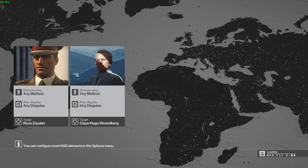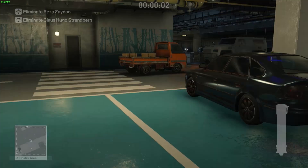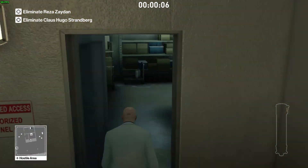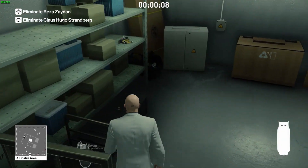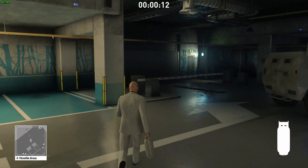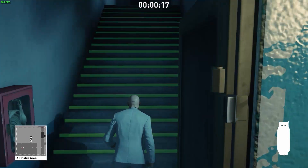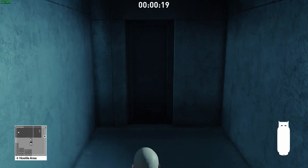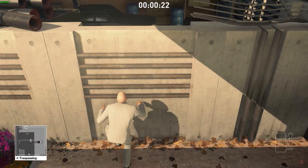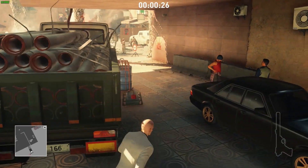Right at the beginning of the run there's a cool trick: if you aim at the wall and drop something, it drops into the wall. By dropping the rubber duck there, that makes our target Strandberg come down from where he is all by himself, allowing us to set a booby trap — a propane flask — so that when he comes through the door it blows him up.